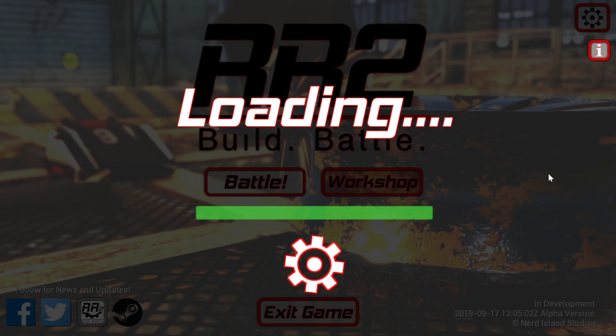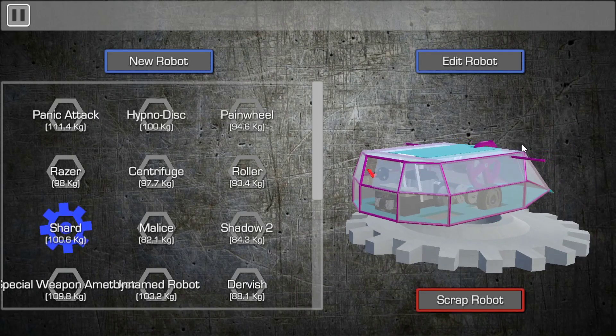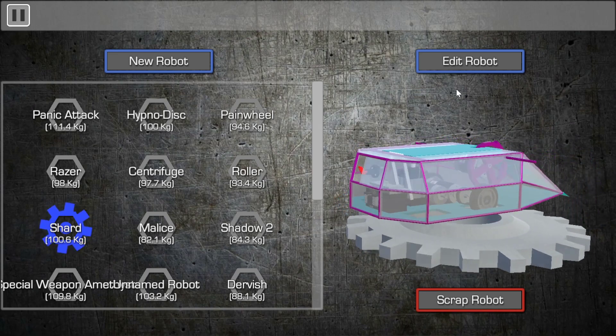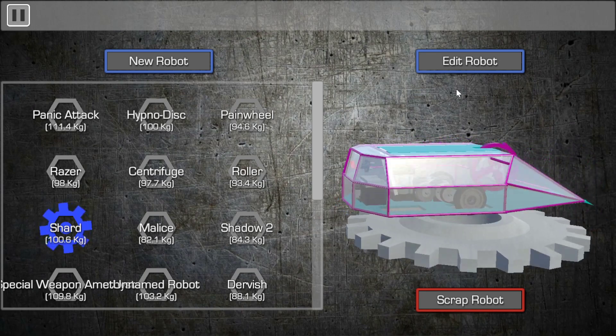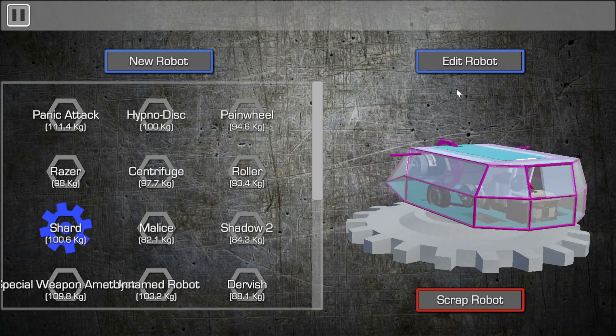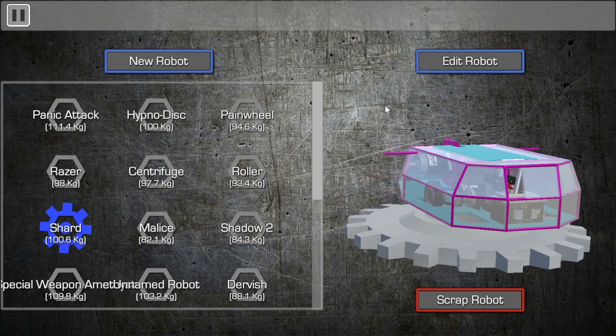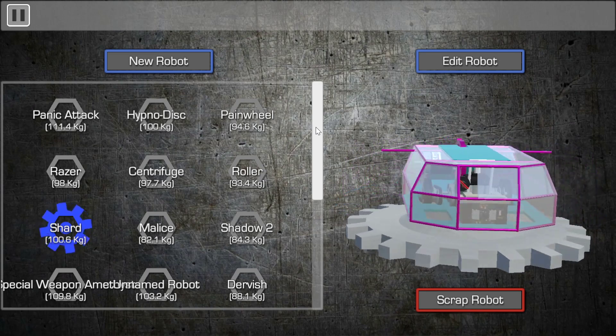As you can probably tell by the title, this one is going to be a more unusual bot. I basically decided that one of my other bots, a shard here, is frankly terrible. But the one thing that it's good at is sit and spin defense, which is weird given that it's supposed to be a flipper bot. But it's really, really good at spinning fast and keeping opponents at bay that way.